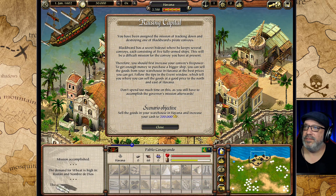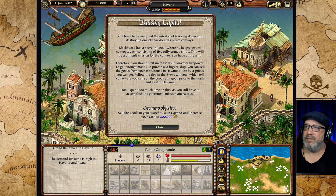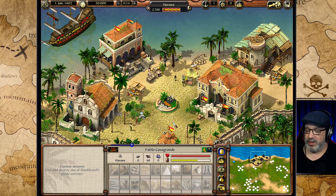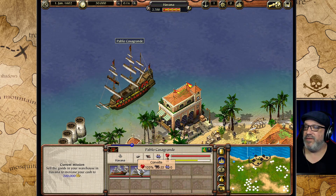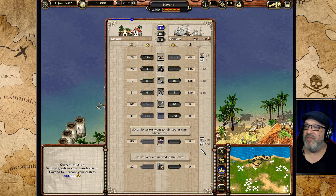We've been assigned the mission of tracking down and destroying one of Blackbeard's pirate convoys. He has a secret hideout with several convoys, each consisting of five fully armed ships. This will be a difficult mission, so we should first increase our convoy's firepower. To get enough money to purchase a bigger ship, we can sell the goods from our warehouse in Havana. We have a new scenario objective: sell the goods and increase cash to 2,000 gold.